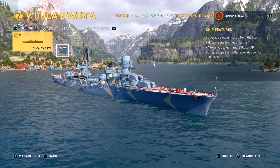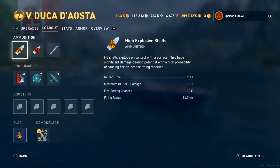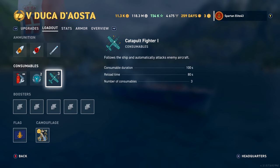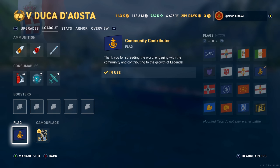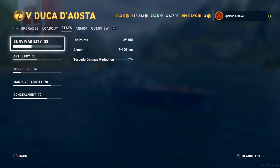We are running Aiming Systems Mod 1 and Propulsion Mod. For loadout we have two sonars and three catapult fighters. We're running the flag, community contributors camo, and the camo that comes with the ship.